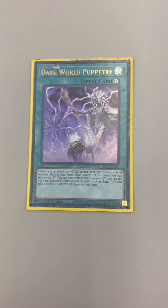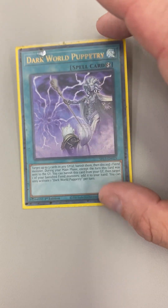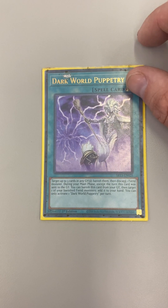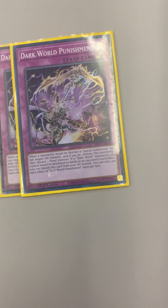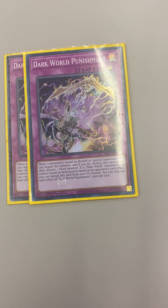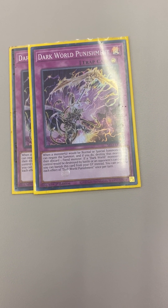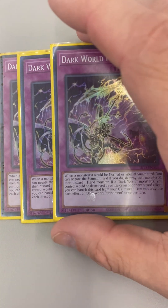Puppetry — I don't really see any use for this card, maybe in one or two scenarios, but I don't see much use for it. Then Dark World Punishment: if a monster is normal or special summoned you can negate the summon and destroy it, then discard a fiend. If it's a Dark World monster that would be destroyed by battle or card effect, it also provides protection. So this is your protection as well as negating summons.